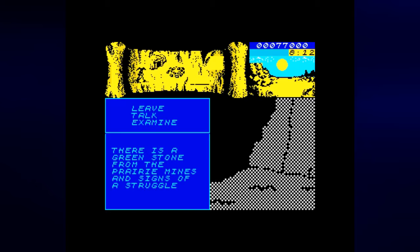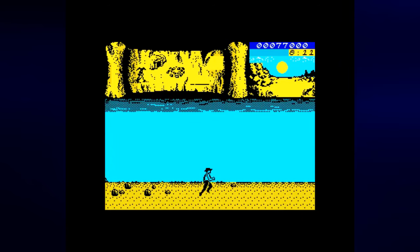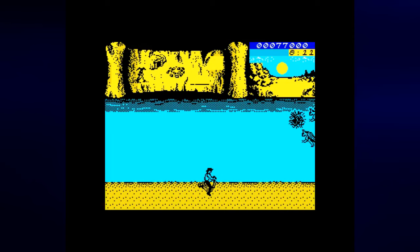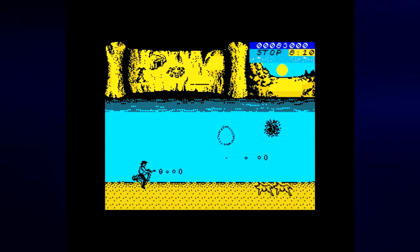We went into the cage just by going left. Using the joystick and pressing fire button on examine, we find out there's a greenstone from the prairie mines and signs of a struggle. We've also unlocked the prairie mines, so let's go ahead and leave, get back to the space saddle, press down, and move it to the prairie mines because we're going to find more clues there.